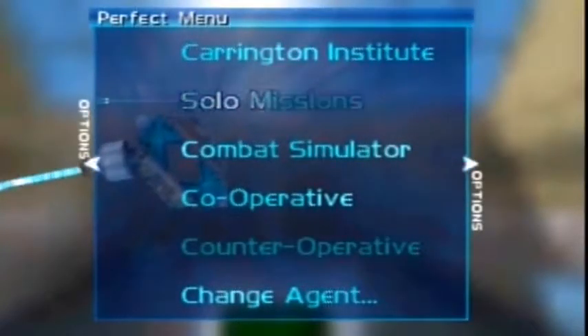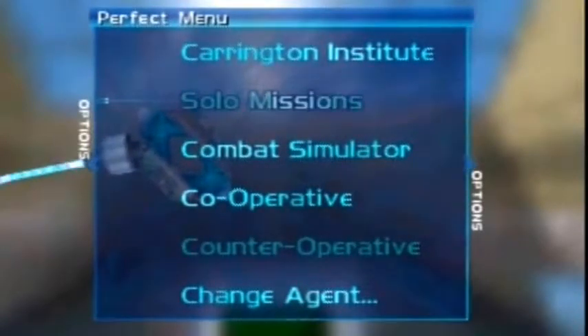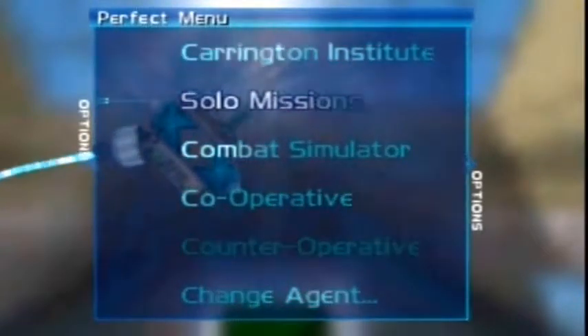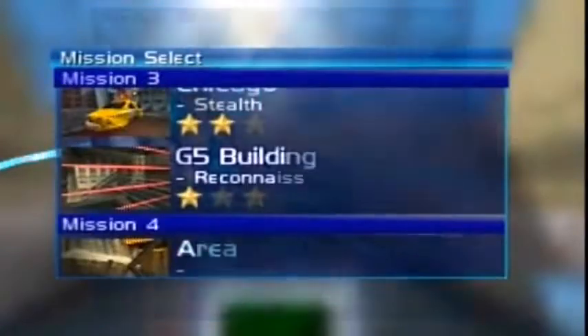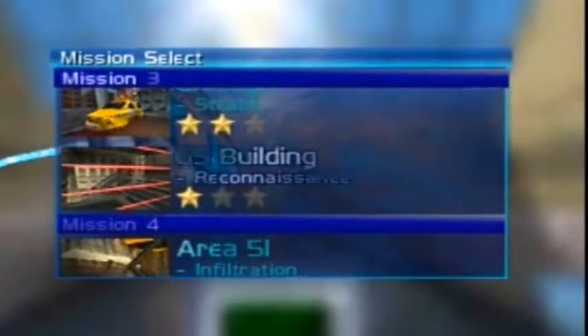Now we're inside the G5 building and there's probably something else I need to do. This mission can be very difficult, not least because I think you can fail the objectives if the guards are alerted and they set the alarms off. So you kind of need to get rid of the guards before they do that — this again might take me a few tries but I think I'm up to the challenge.